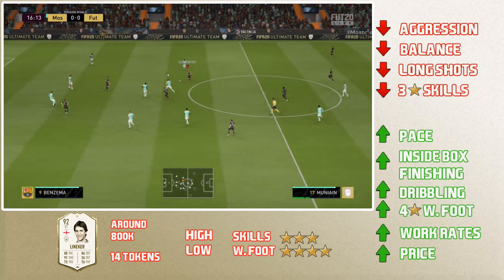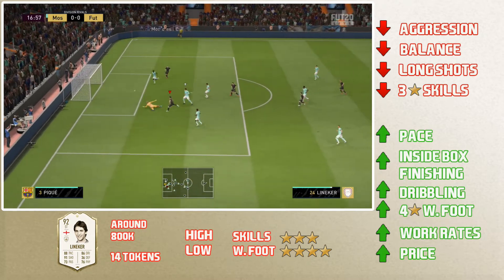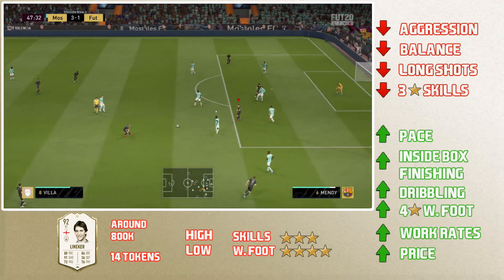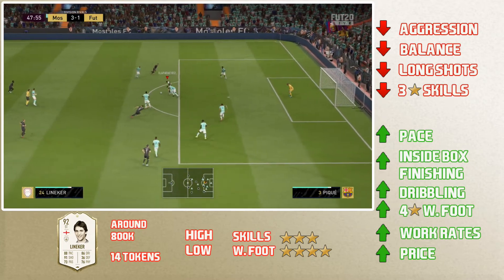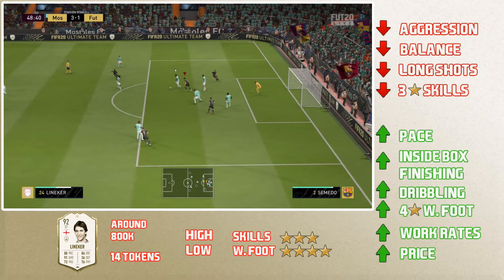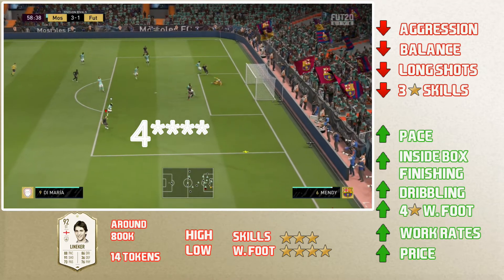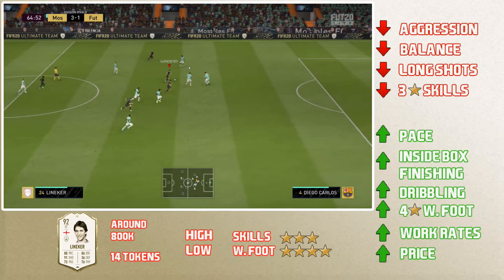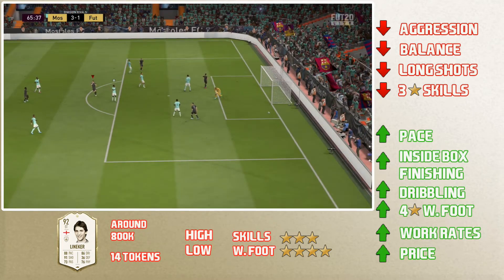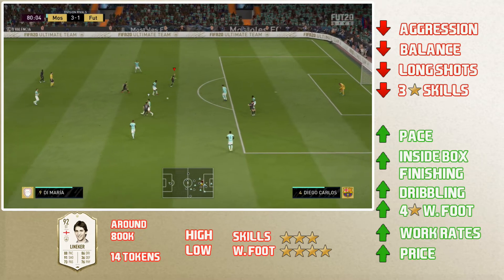My recommendation is to play him alongside another striker who can finish from both inside and outside the box, as that will bring out the best in this card. His dribbling is fantastic — the ball stayed stuck to his feet a lot, which surprised me. The Engine increases it a lot. My recommendation is to do little dribbles with him around defenders rather than sprinting all the time.